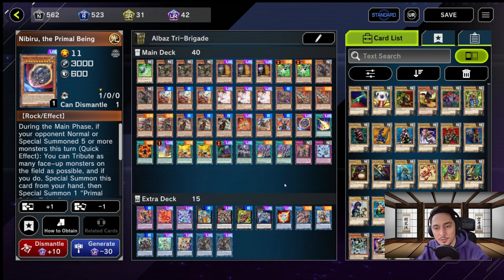Now that we've gone through the deck profile, let's see how we use it in the game. The main engine works around removing monsters from the field into the banished zone. Most meta boss monsters say 'can't be destroyed by battle,' but almost all of our boss monsters remove cards rather than destroy — making it very hard to out our boss monsters in this deck.